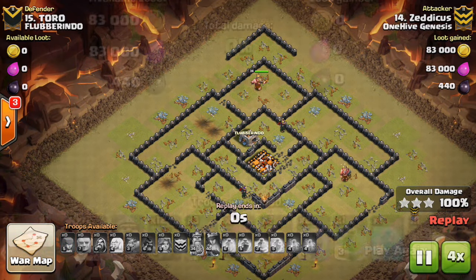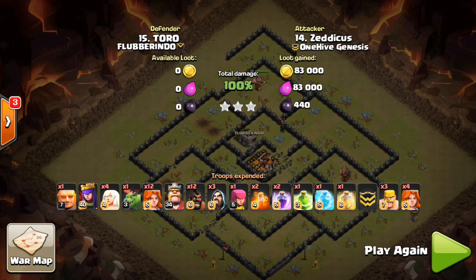Finally, make sure the queen has committed a certain direction before she deals with the CC troops, as they can often aggro her and pull her the wrong direction. This has been a Clan War minitip presented by Bisectatron.